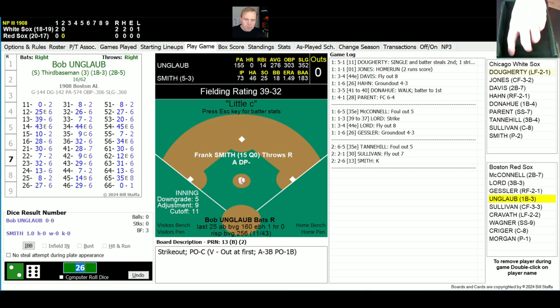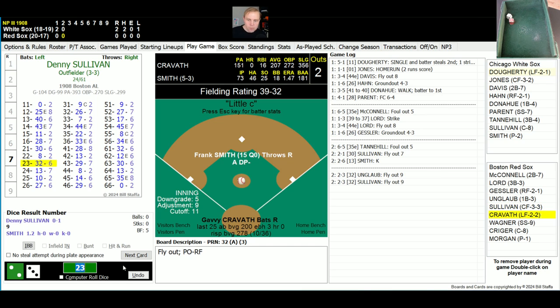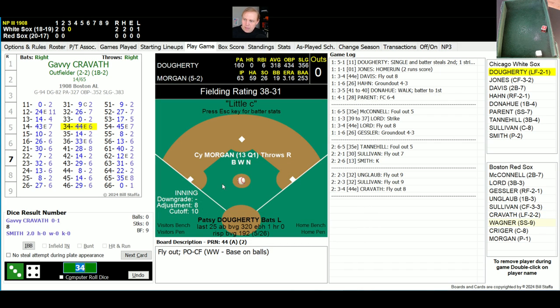Bob Unglaub will lead this off for the Red Sox — rolls a 23 for a 32, fly ball right field, Hahn has that, one away. Denny Sullivan rolls a 23 for a 32, another fly to right, Hahn has that too, two gone. Here comes Gavi Kravath, hitting .207 — like so many others in 1908 not hitting well. He rolls a 34 for a 44. There is a little E roll — rolls a 33, so it doesn't bail him out. It's a fly ball to center, easy play there for Jones. That brings us to the top of the third inning.